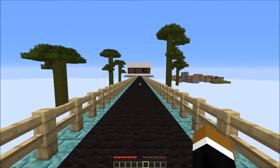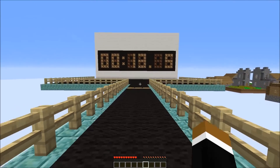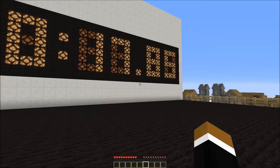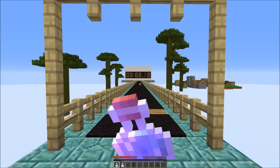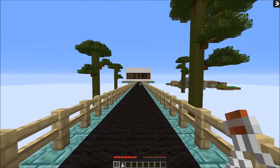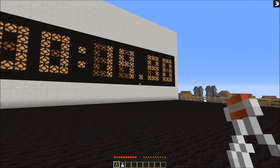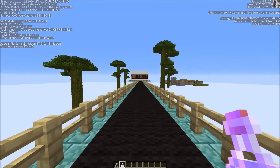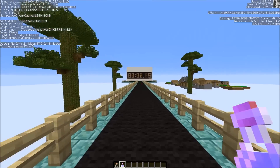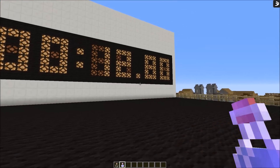Now let's try sprinting — 17.85 seconds. Let's see what a speed 1 potion does while sprinting. Not bad — 12.8 seconds.